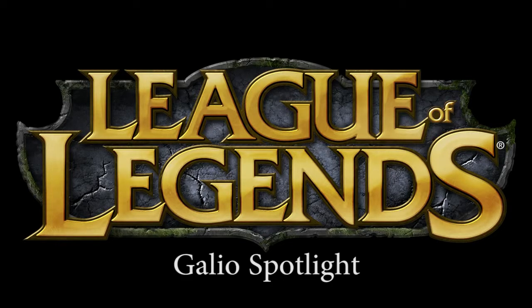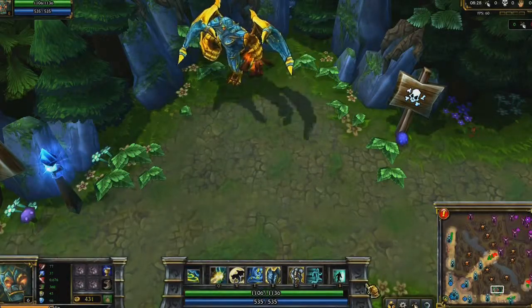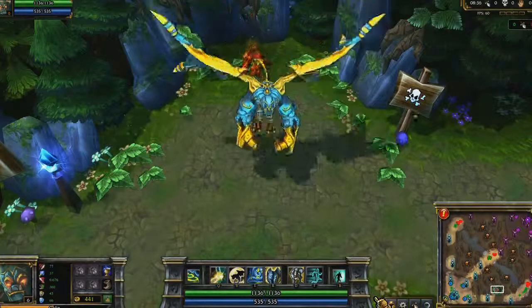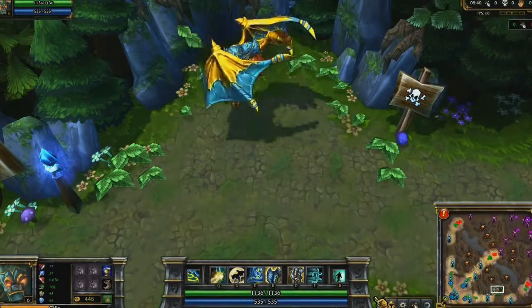Welcome to the League of Legends Champion Spotlight, featuring Galio, the Sentinel's Sorrow. Galio is primarily a tank, with a few splashes of burst magic damage and support. His passive, Runic Skin, converts his magic resist into ability power, meaning that as he becomes more resilient against spells, he increases the power of his own.